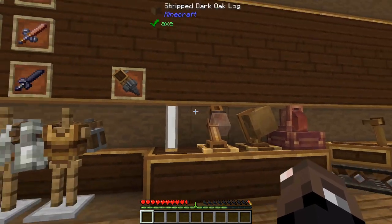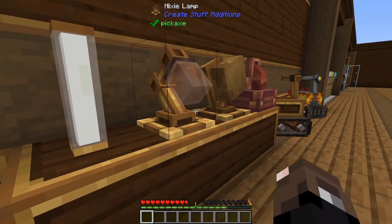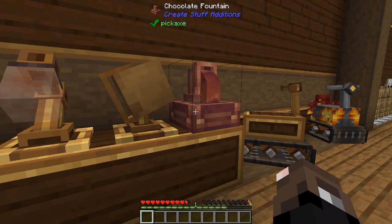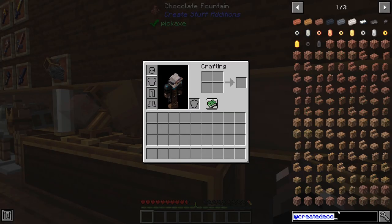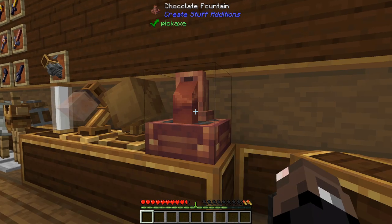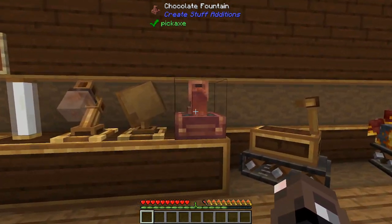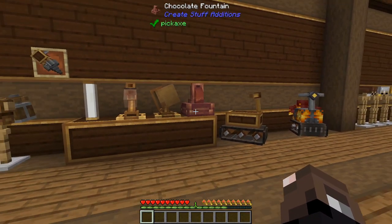Create Stuff Editions also adds a few decoration blocks: Refined Radiance Neon Lights, a Nixie Lamp, and a Brass Gloat. The mod also adds a Chocolate Fountain, which looks really nice but might be a little overpowered. All you need to craft it is a bucket of chocolate, a fluid pipe, and an item drain — but it works as an infinite food source. I can just right-click and basically instantly fill up my hunger and saturation. If that's not a little OP, I don't know what is.